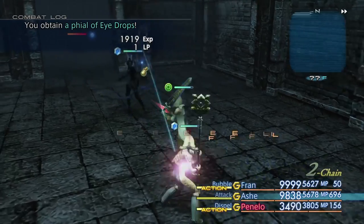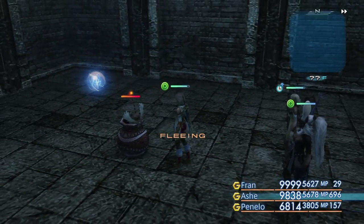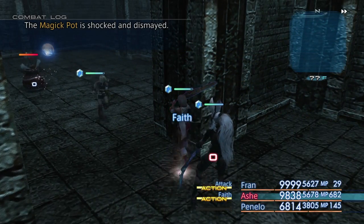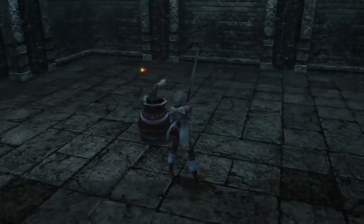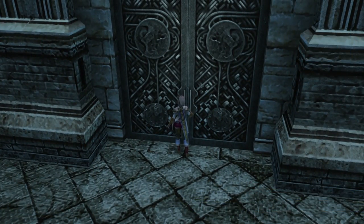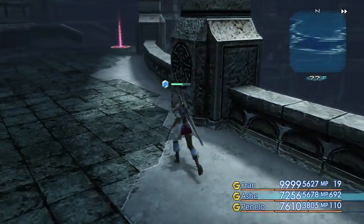We just walk into the area. Clamor for an elixir - very quickly. Let's go into the menu and turn everyone's gambits off. I had gambits off and she still attacked it, which is rather annoying. Let's pick up our orbs and leave, because otherwise we're going to get the crap beat out of us. Thankfully, magic pots don't know how to use doors.